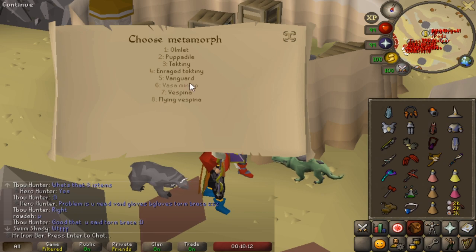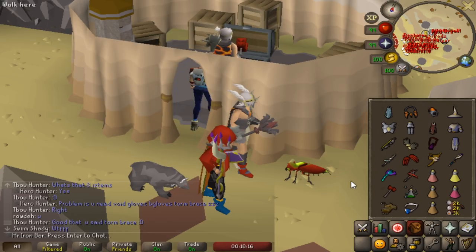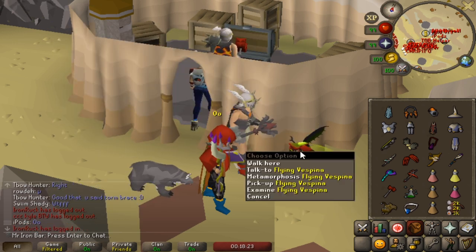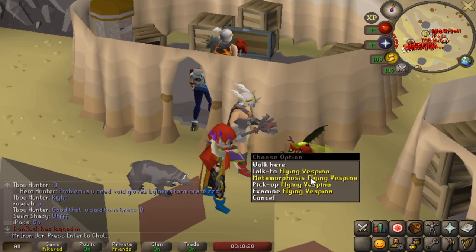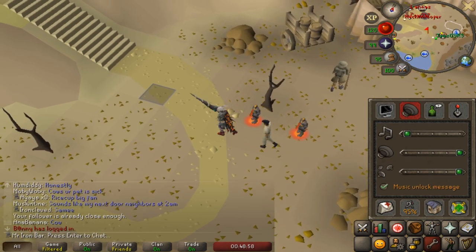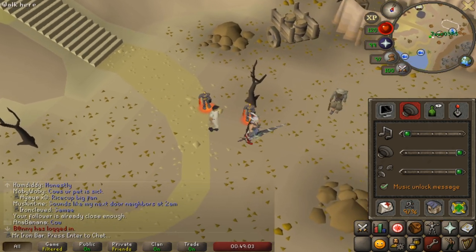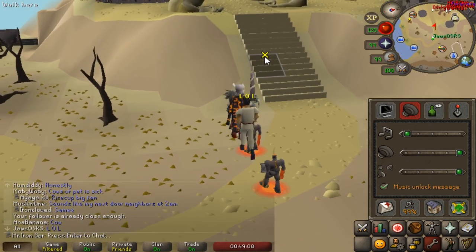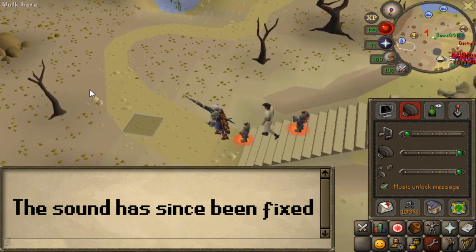They also updated some of the metamorphic mobs. Fispila looks pretty cool now because it can fly — Flying Fispila. They also did a Tecton one for Enraged. That is ridiculous. Why did they make the sound of this pet so obnoxiously loud? This is worse than the God War Pets.